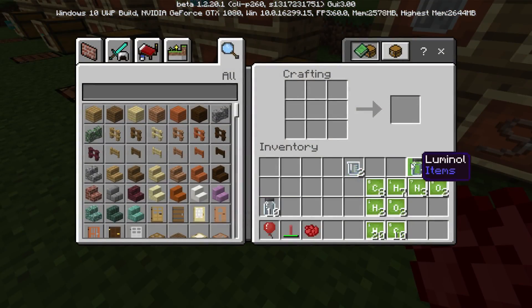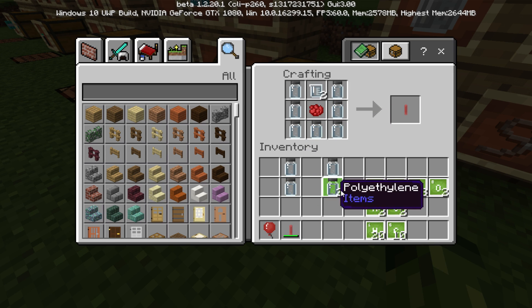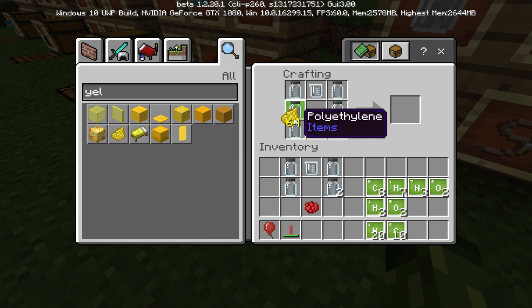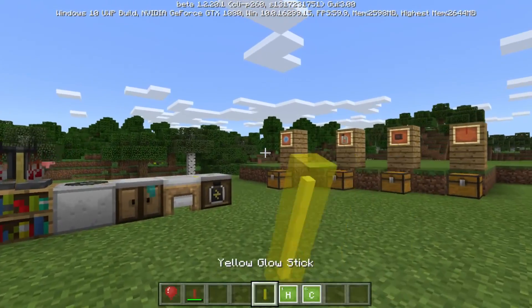We'll do yellow for now. So we need to put three on this side, three on that side. One of these goes on the bottom, one goes on the top, and the dye goes in the middle. So let me quickly run through the recipe: on the left-hand side, you need three polyethylene; on the right-hand side, you need three polyethylene; in the middle top, you need hydrogen peroxide — it can only be one, by the way; middle bottom, you need luminol, which makes it bright; and in the middle, you need your desired color. I'm going to go with yellow — dandelion yellow. And as you guys can see, we've now crafted ourselves a yellow glow stick.